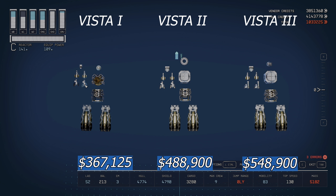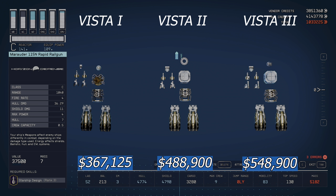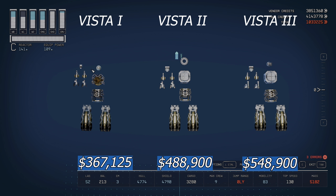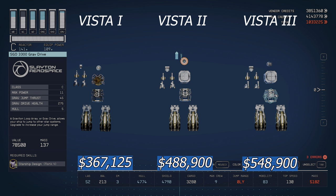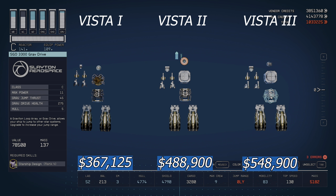The Vista 1 has the 8000 Suppressor EM weapon, two Marauder 114 ANC Rapid Railguns, and the Blaze P2GW SX Pulse Laser Turret. The Vista 2 upgrades the railgun to the Marauder 150N Rapid Railgun and adds the Tatsu 500 EM Suppressor — a big jump from 3,000 to 20,000 credits. The reactor upgrades from the Pinch 60 to a much nicer unit that carries through to the Vista 3. The grav drive increments from SG 3100 to 3200 to 3300.